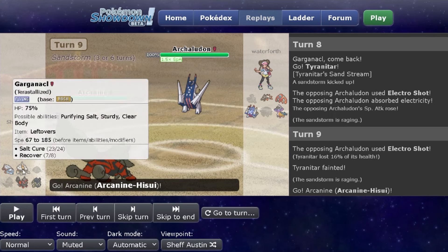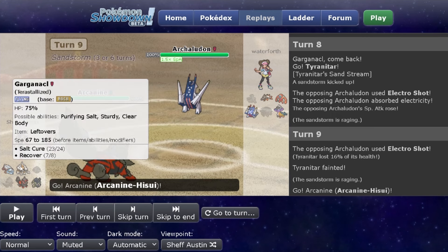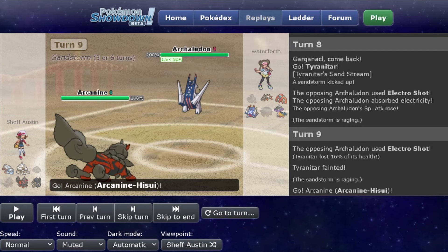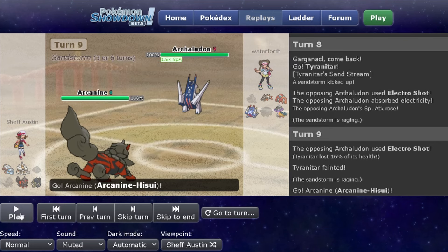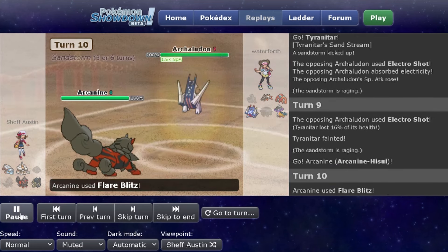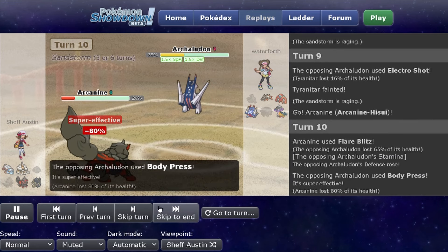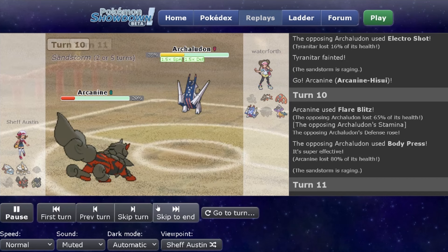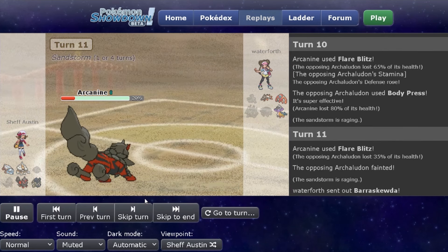I use this opportunity to switch into Arcanine. I probably would have just been fine with Garganacle to be honest, but now that Archaludon is at +1 Attack it'll be a little bit more tough to deal with. I figured Arcanine with Flare Blitz should do a decent amount here — and yeah, it's a two-hit KO on this Archaludon. Body Press isn't quite enough to kill me, so I take out the Archaludon — big threat off the board, suspect test candidate gone.